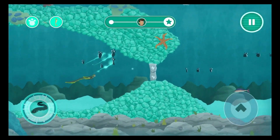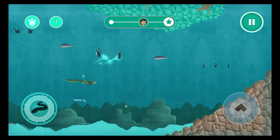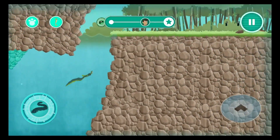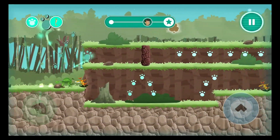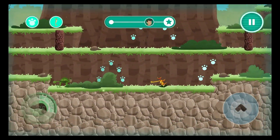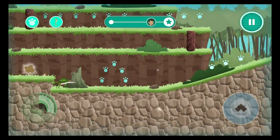You set a seahorse free. Temperate forest biomes have different seasons — winter, spring, summer, and fall.